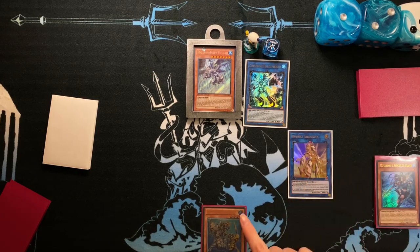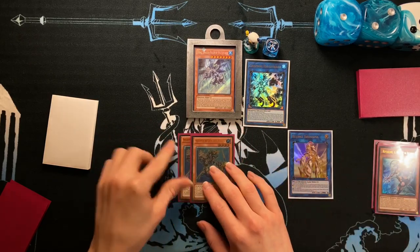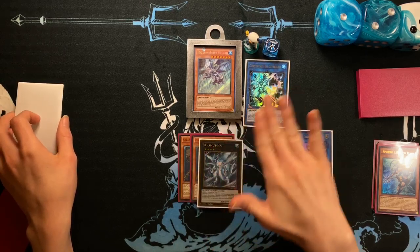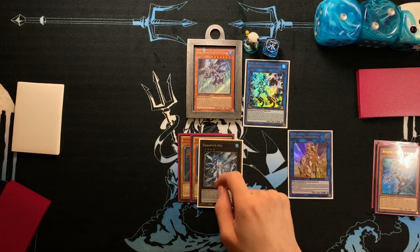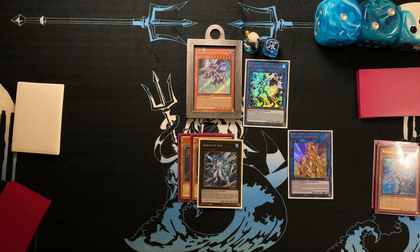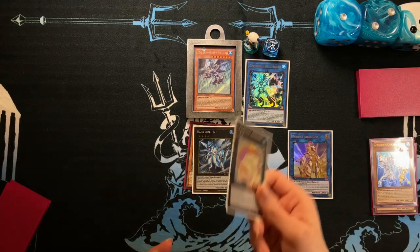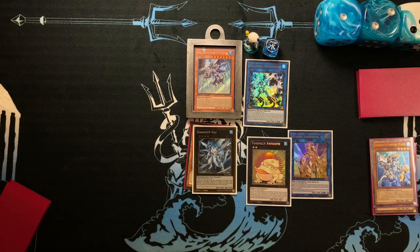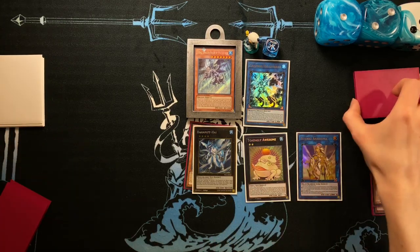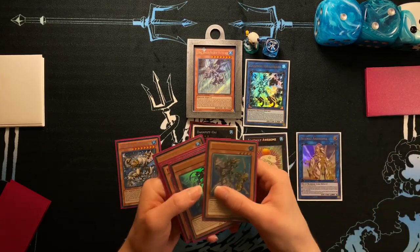We use Ahashima's effect to immediately summon the Dragoons from hand as well as the Dragoons from the graveyard, overlaying them for Bahamut Shark underneath the Halka Fibrix zone. We don't want to summon Toad here because this is our only link zone we have left and we don't want to clog it with a powerful monster. Bahamut Shark will detach the Dragoons to summon the Totally Awesome. Dragoons' effect is detached for cost and we search for Millen Glacia the Elemental Lord.